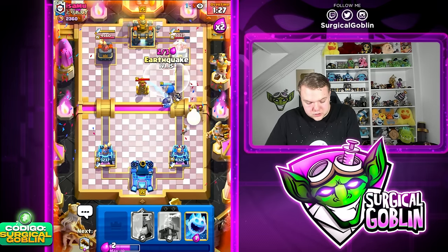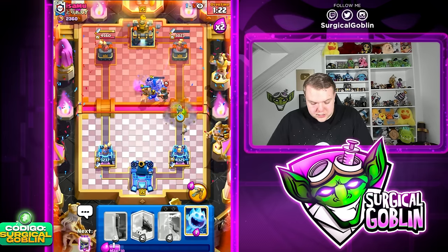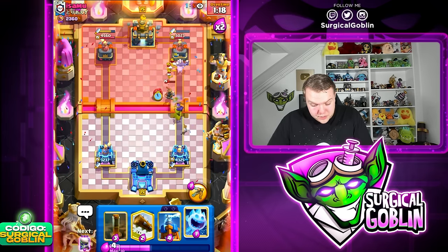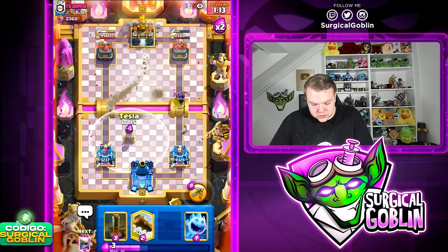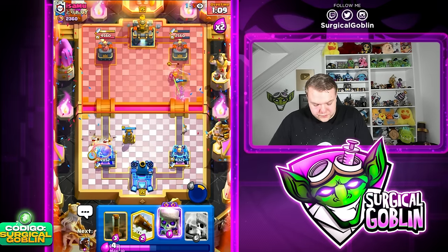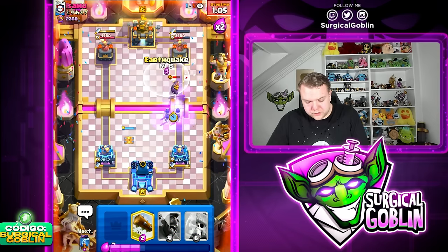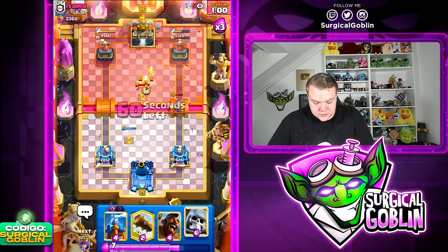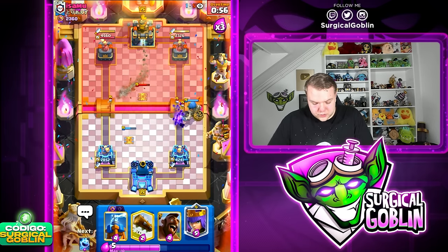Wait, are we actually going to beat this guy running Tesla and Nado? In my opinion he has such a hard counter here. Let's go Hawk Rider — we can't quite hit the Earthquake on top of everything but we can let it be. Archer Queen is here to be annoying and force out something else. Hawk Rider gets a shotgun to the tower and we're actually in the damage lead. There's no way we're gonna win this one, right? He uses the Nado which is good for us — whenever Nado is out of cycle we get more value from the Hawk Riders.